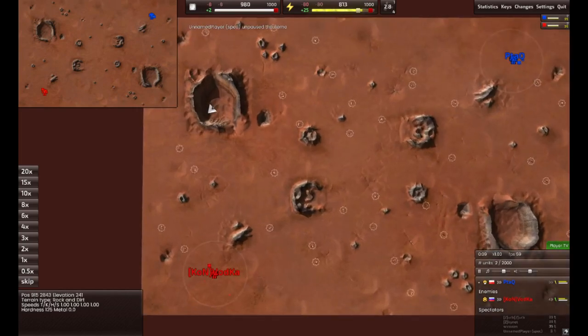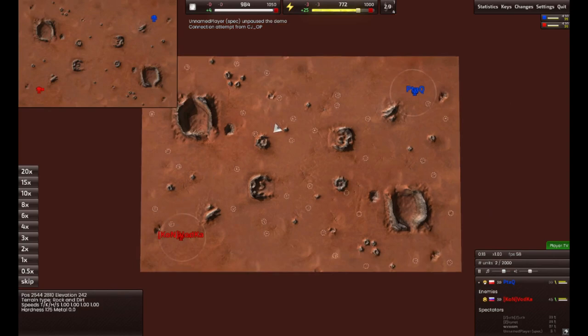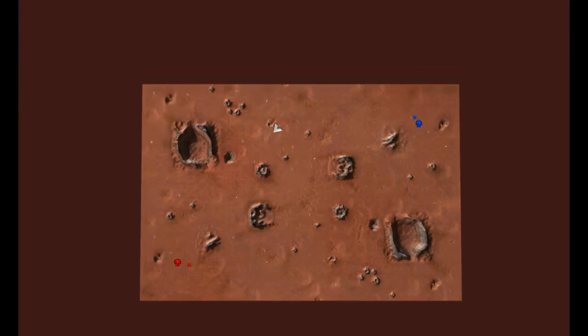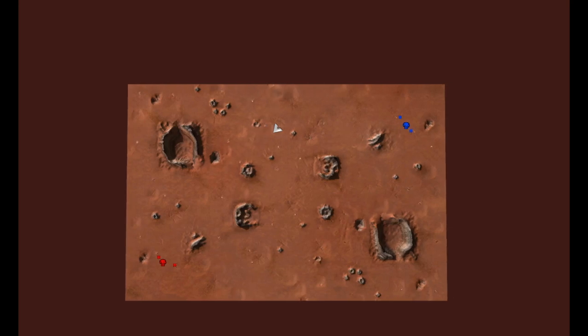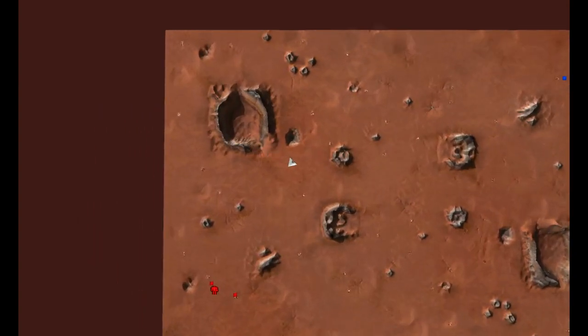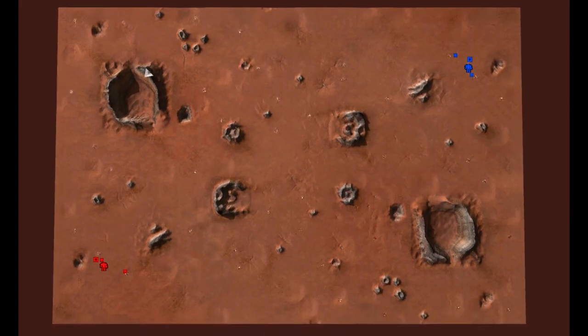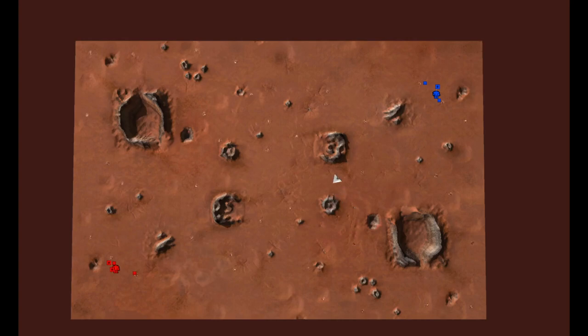This is Red Comet. It's a bit like Comet Catcher but much much smaller — a way more typical size for a 1v1 game. Comet Catcher would be suited for a 3v3. This is much easier, although you can easily tell the similarities. There is one crater for each side, and there are some spots here with a lot of similarities between the two maps.